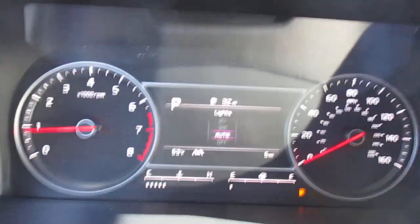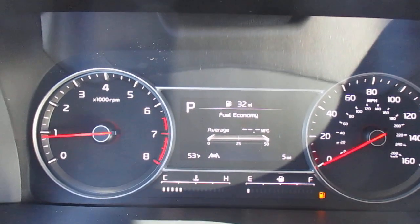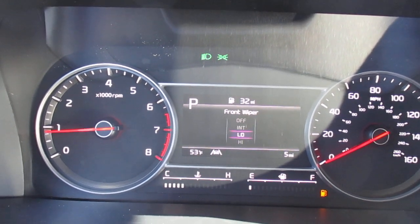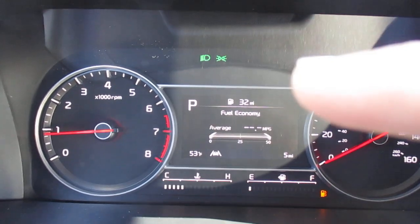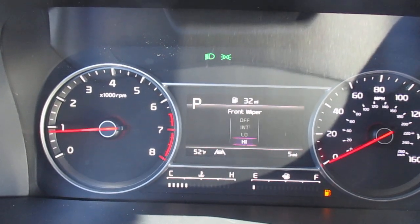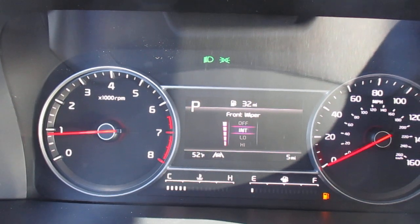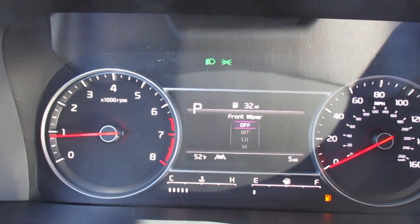Now I'll turn the windshield wipers on. You'll notice when you turn your windshield wipers on, you get a notice in the center of your settings display. We had off and intermittent — and our headlights just came on. Going down one more — that's high on our windshield wipers. Up one is low, up again is intermittent, and you can adjust the intermittent speed accordingly.